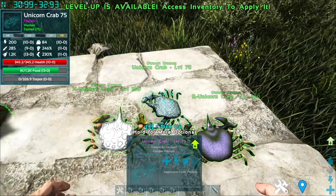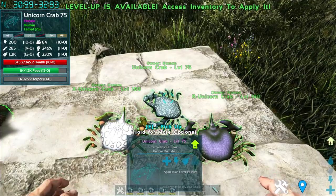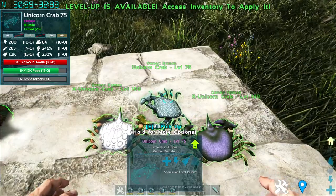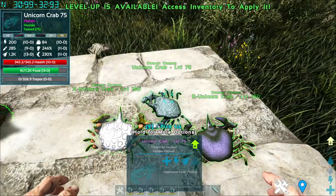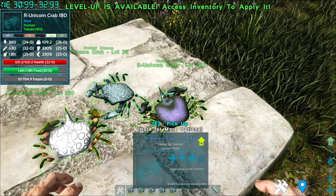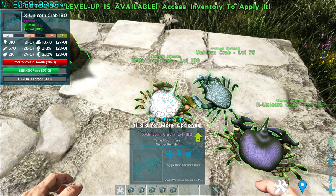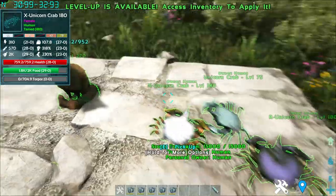So what can they do other than being a shoulder mount pet? Each of them has two buffs that you can choose, though I have no idea how to choose the buffs, so I guess it's for you to find out. For the original Unicorn Crab, you can either get buff A — a 7% damage boost for you and your mount — or buff B, which is a 10% movement speed bonus for you and your mount. And lastly, for the X variant, it is either immunity to most aberrant and lunar radiation for you and your mount, or increased oxygen for you and your mount comparable to the scuba tank. And that is the Unicorn Crab.